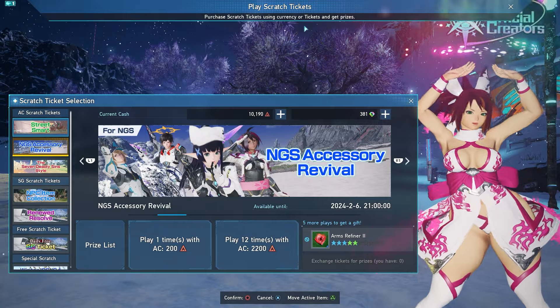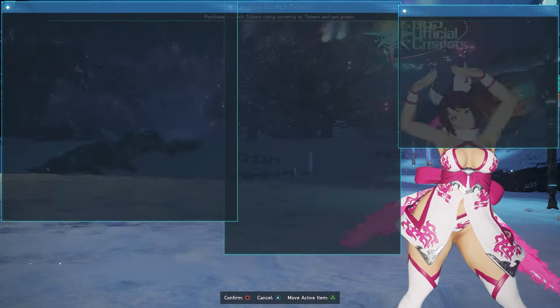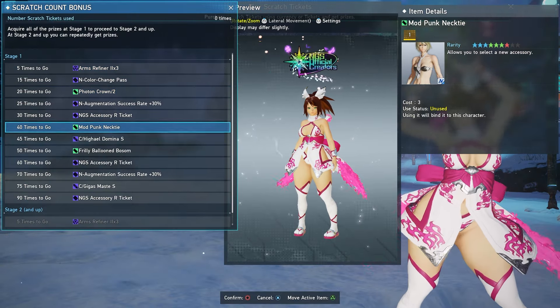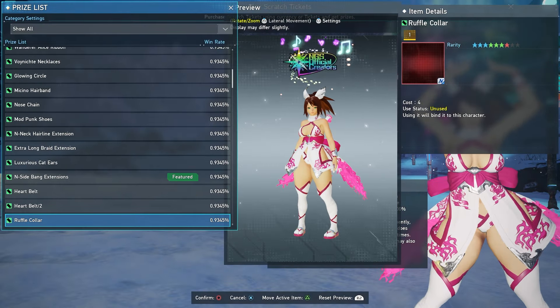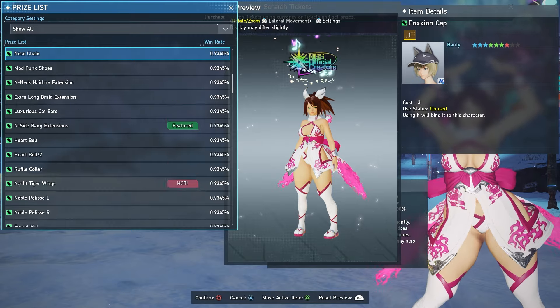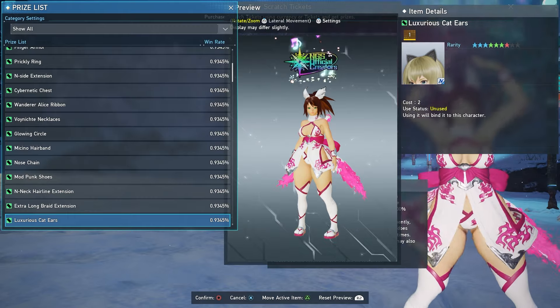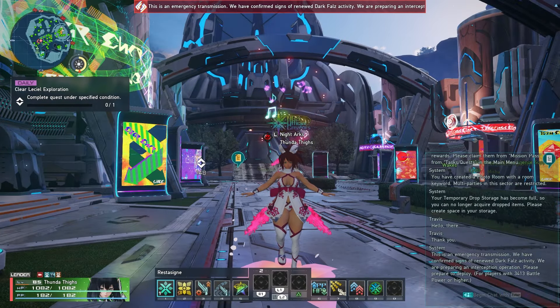Another scratch coming to an end is the NGS Accessory Revival. If you've been scratching on this, make sure you go through and use your selector ticket — check the prize listing and the bonus scratch prize list to see if anything catches your eye. There was a lot of really good stuff in there, and once it's gone this stuff will most likely go up in value.